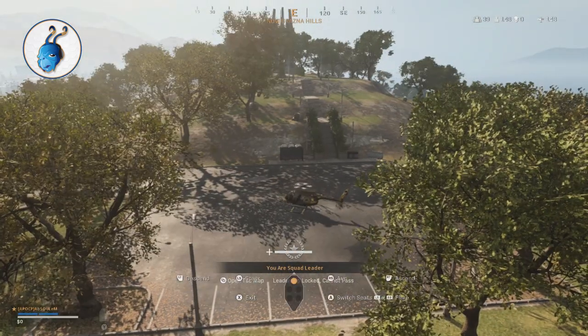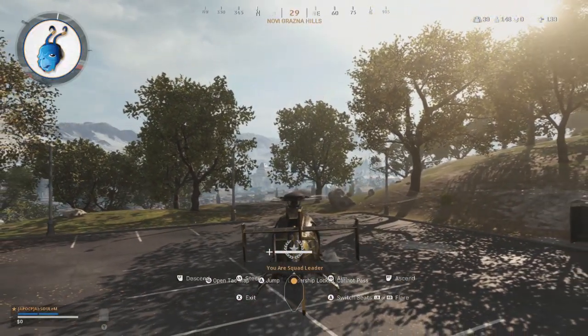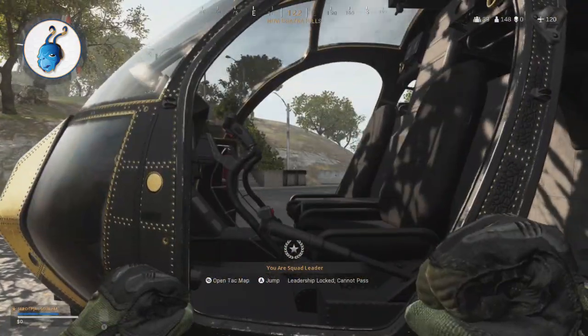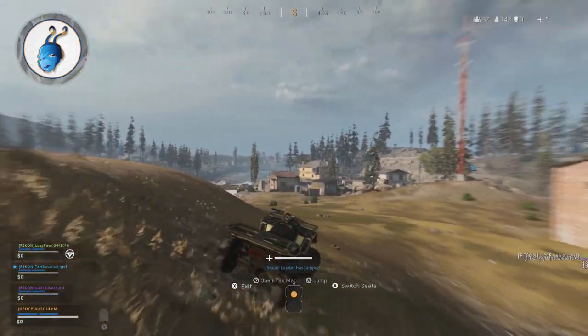This will allow you to skip the plane and the parachuting altogether. However, once you're on the ground, this isn't over. You're going to be stuck in a very strange third-person view right away, so in order to fix this, you'll need to get into the vehicle two more times to get back to first person. Once you're back to first person, you are now free to do whatever, but it is very important that you are inside your vehicle when the plane population number hits zero.